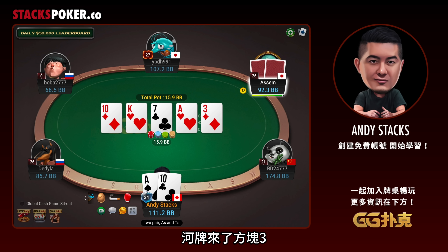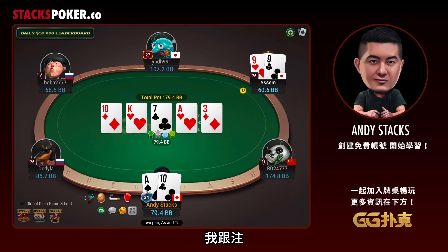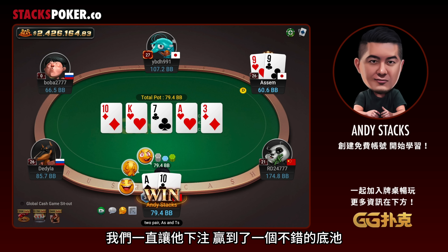The river is the Three of Diamonds. Hearts missed. I check, and now he bets 2x the pot — a super polarizing bet. Doesn't feel great, but I think this is a spot where we just have to call down. We played it passively the whole way. I make the call and we see that he turned pocket 9s into a bluff. And we win a nice-sized pot by letting him bet.